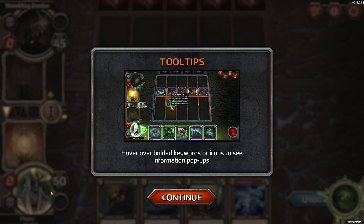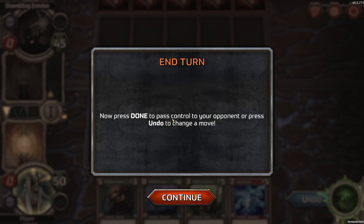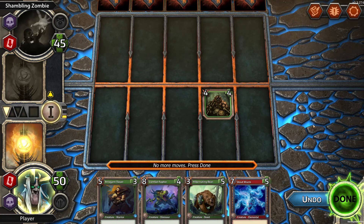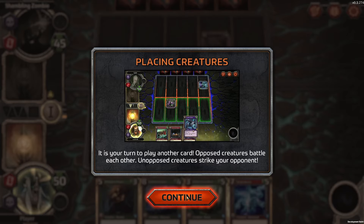Hover over bolded keywords or icons to see information and pop-ups. Now press done to pass control to the opponent. We can see 'deploy' — when this creature comes into play, it triggers. The UI is very old school, isn't it? I'm guessing that's what they're going for. Placing creatures — it's your turn to play creatures. Play another card. Opposing creatures battle each other. Unopposed creatures strike your opponent. Makes sense.